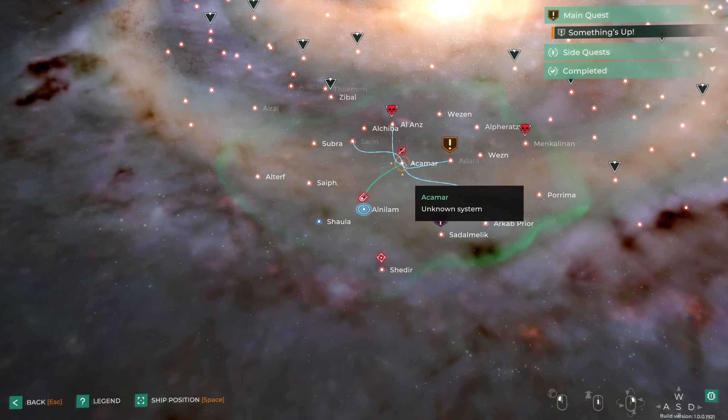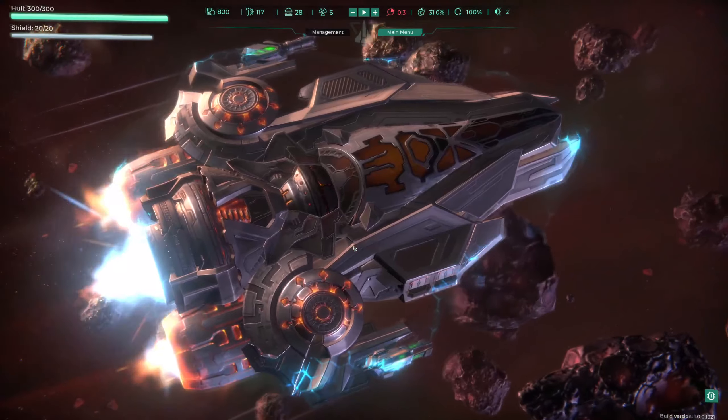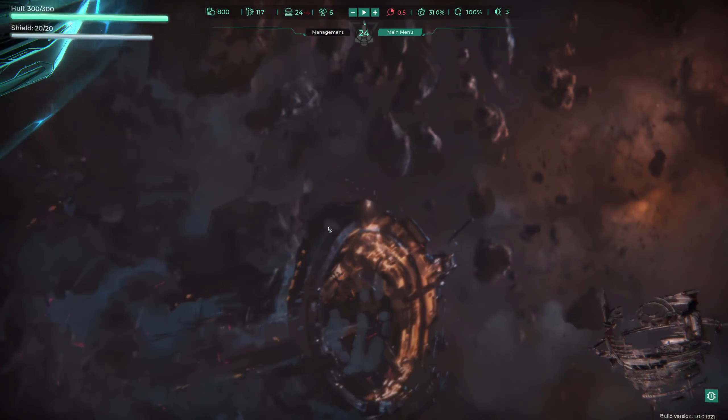Teleporting back out, there's a space station nearby and what looks like a pulsar. We'll go to the space station and see if we can buy anything useful while we're here.